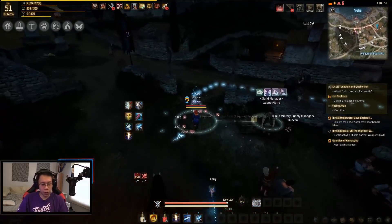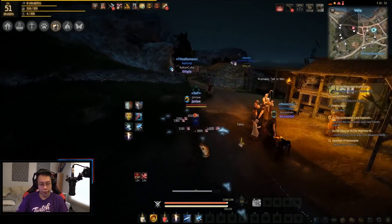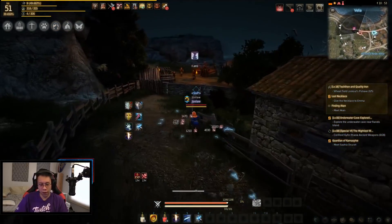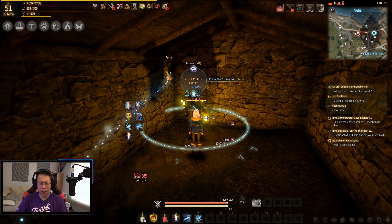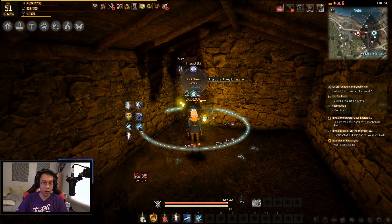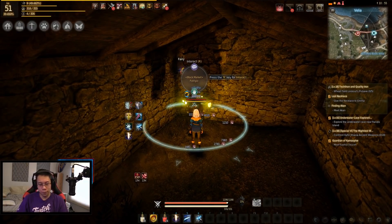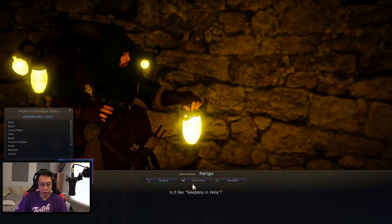What is going on everyone, and welcome to another episode of our Night Vendor rolls. It's been a while, energy has built up on pretty much all my characters, so we're just gonna dump it and see what we can get. There's not really much I'm looking for today — maybe hards and sharps — but overall not really anything in mind, just trying to dump energy.